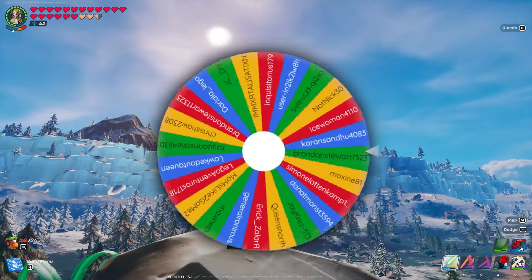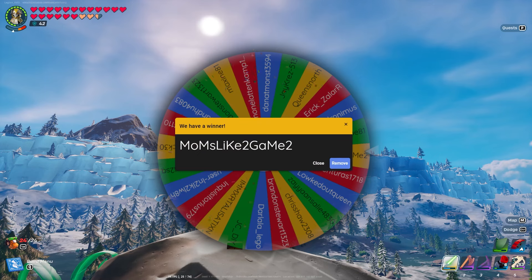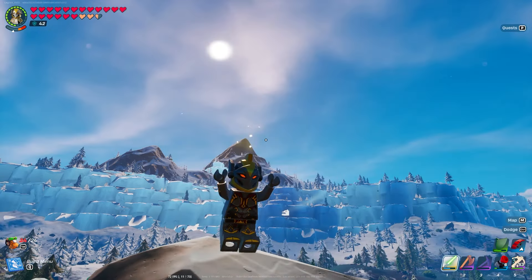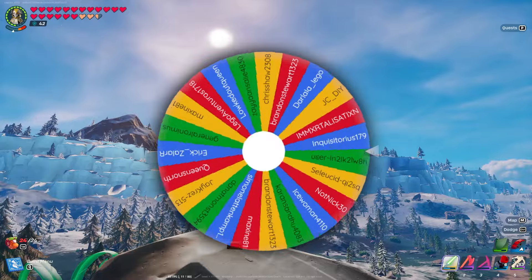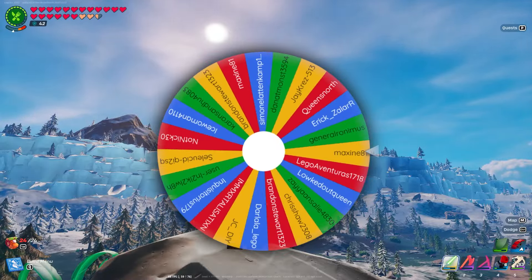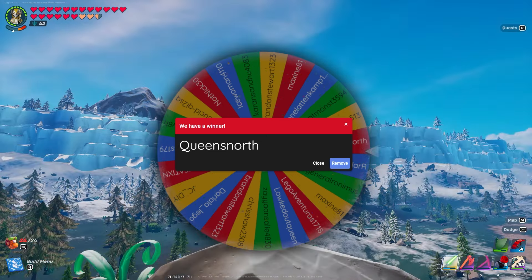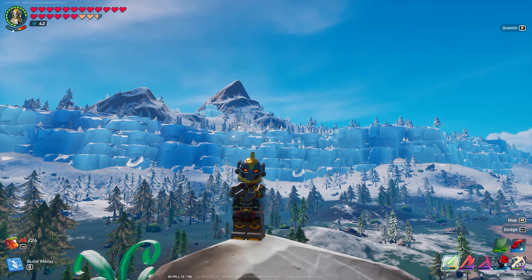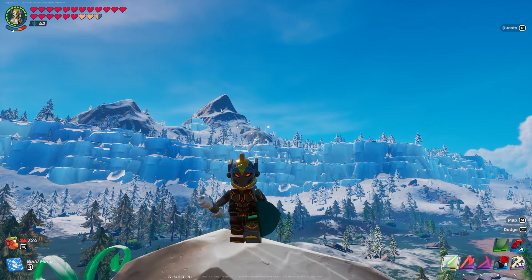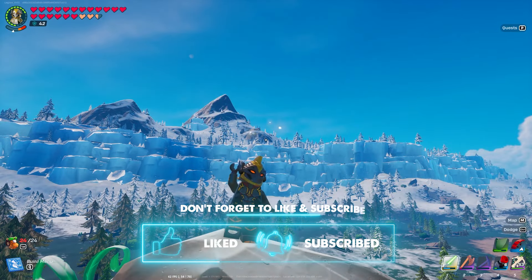So without further ado, let's get into the first spin — it's going through all the names of people that commented on my last two videos, like I asked. The first person that wins is: Moms Likes to Game! That's awesome — connect with me on Discord and we can go from there. Now for the second draw — Moms has been removed and we're spinning. And the next winner is: Queen's North! Congratulations to our two winners, Moms and Queen's North. We'll connect on Discord and get your kits or bundles sorted out. Thank you all so much for watching — until next time, take care, God bless, and goodbye.